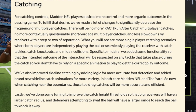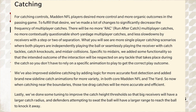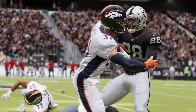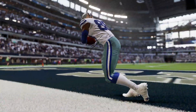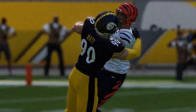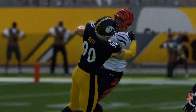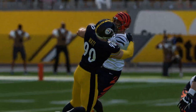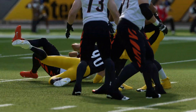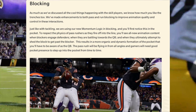They've done tuning to improve the catch height threshold so that big receivers will have a larger catch radius, and defenders attempting to swat the ball will have a larger range to knock it away. I'm hearing good things - there are fewer two-man interactions between the DB and receiver, meaning both players are actually playing the ball independently instead of getting tied up in an animation where you feel no control. Due to this independent animation and the catch height radius, superstar receivers are going to have a big advantage.